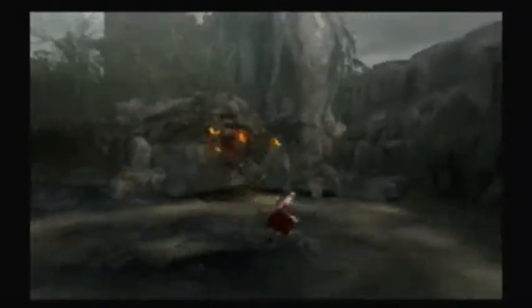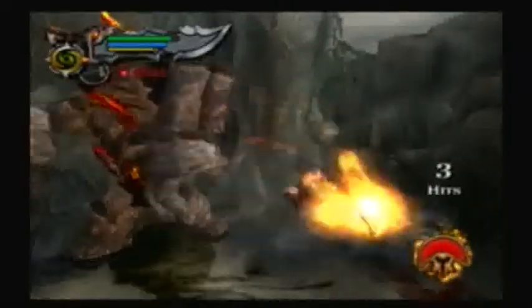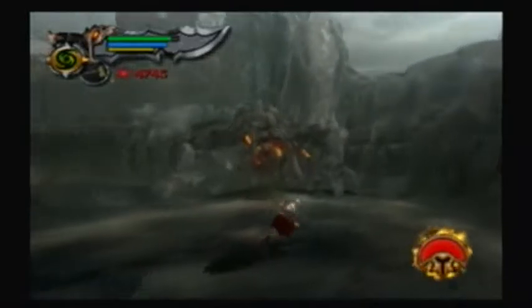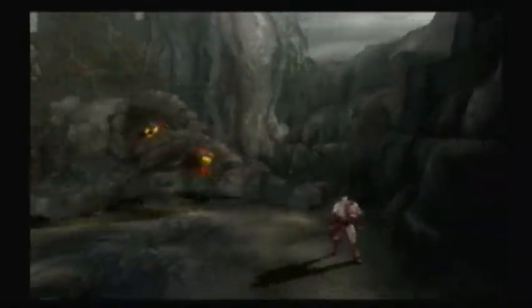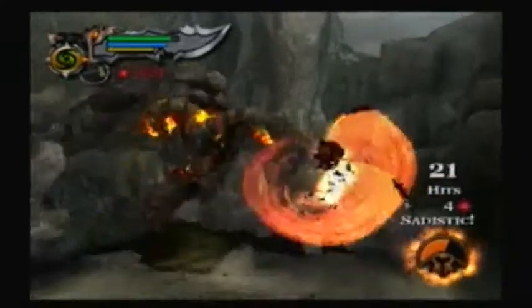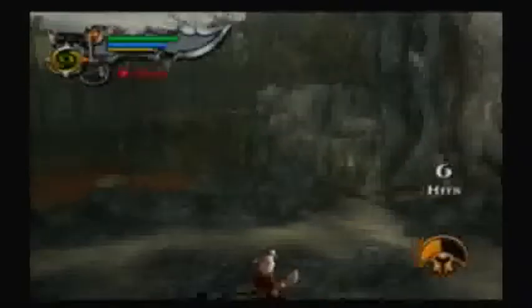Hello viewers and welcome back to God of War 2. Today we're going to continue through our exploration of the Temple of Elaine, the outside perimeter. We get to encounter one of three rock titans we have to kill. For Titan Mode, you just have to use the blind spot and avoid that clothesline. We use a little Rage of the Titan to kill this guy — just keep pummeling him with your triangle combo. Follow the prompt and eventually we stab him through the heart. We get a lot of experience and some health back.